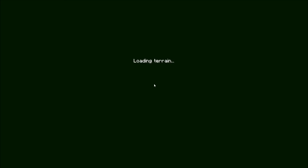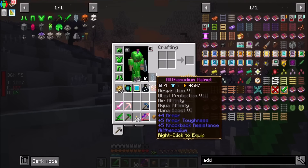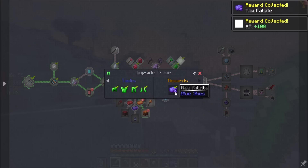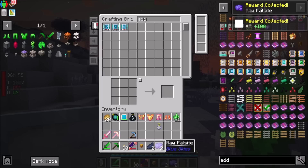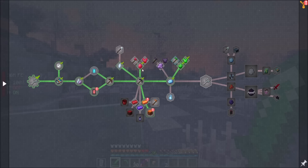Last episode we did a lot of exploring in Blue Skies, checked out some underground, checked out some stuff. Now there's a whole other dimension, from what I understand. And oh cool, we got some raw Falsight — that stuff's neat. There's a whole other dimension from what I understand, because we did this one.